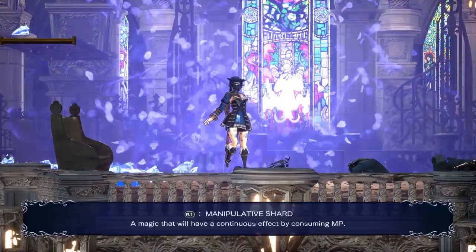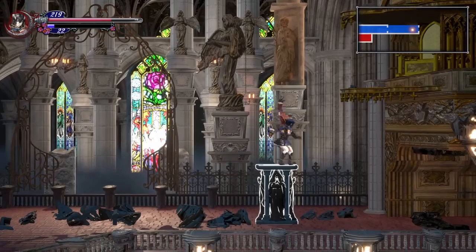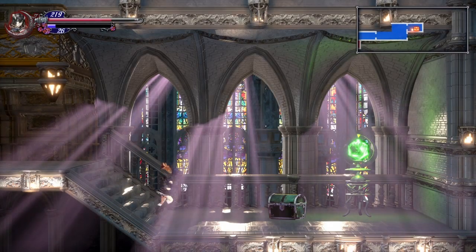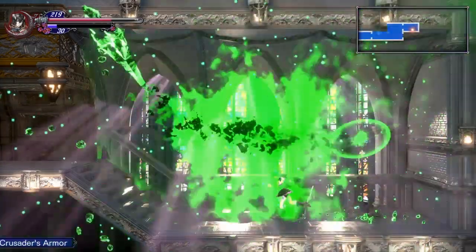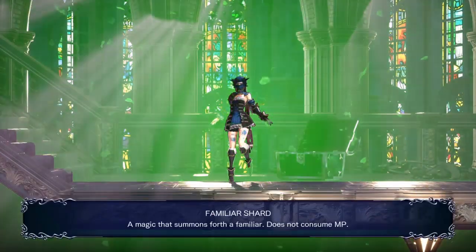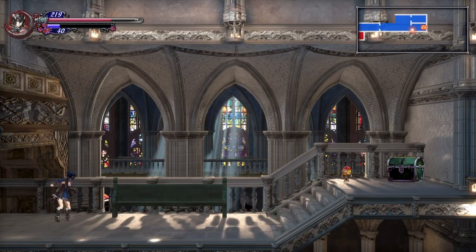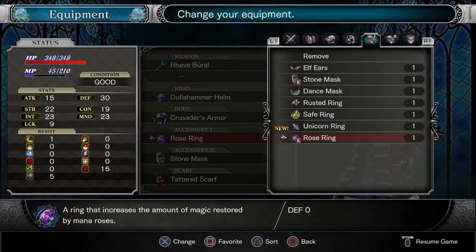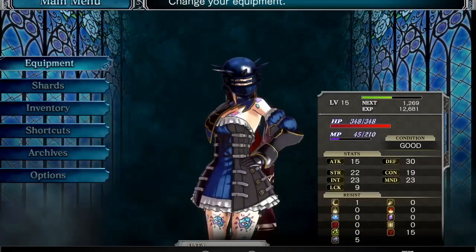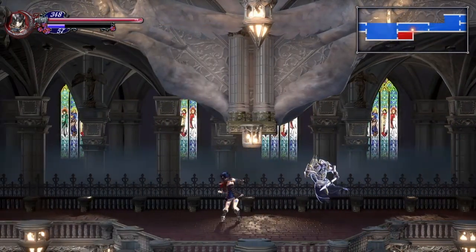Here we'll get our first puzzle-solving shard, or manipulation shards — these allow you to interact and do things with certain objects in the game. Coming up here, you will find a new chest piece which will actually be a direct upgrade to your defense almost two times. And here you'll find your first familiar, the Silver Knight. These familiars can deal additional damage overall and just be really good for your overall character. Coming down here, you'll find an HP upgrade as well as the unicorn ring — basically, the unicorn ring will increase your overall restoration from items such as potions, food, things like that.